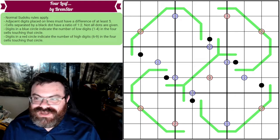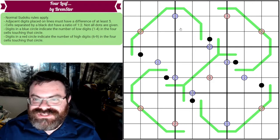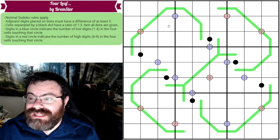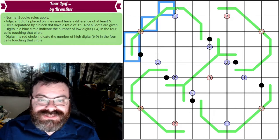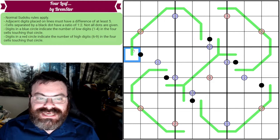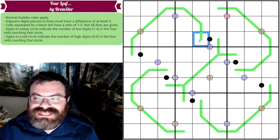This is called Fourleaf, it's by Bremster. We have normal Sudoku rules — every row, column, and box must have the digits one to nine exactly once. Additionally, we have German Whisper lines. As you move along the line, adjacent digits have to have a difference of at least five.